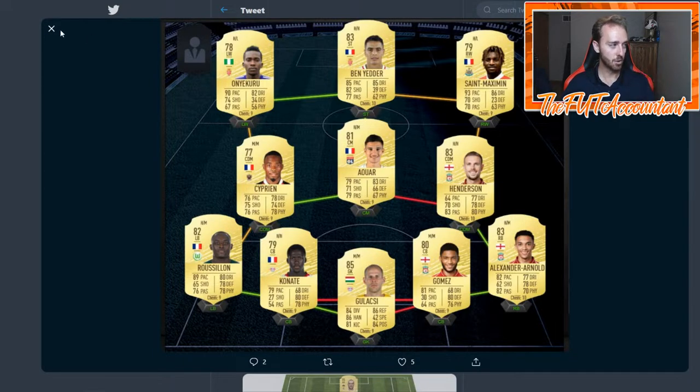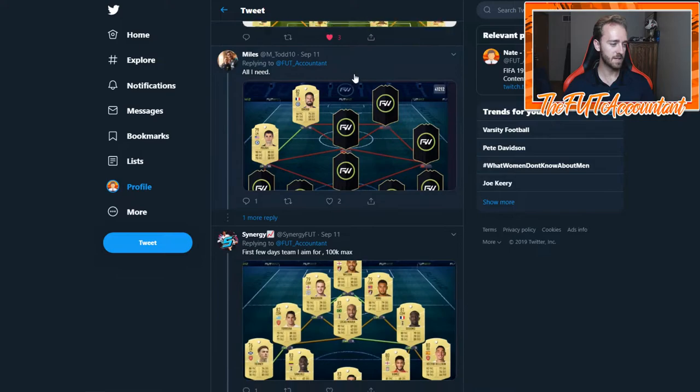Another starter squad from Just Die on Twitter has Ben Yedder, Henderson, Arnold, Gomez, Gulacsi, Konate, Rusilian, Ciprian, Oni Kuru, and Saint-Maximin. A lot of people are looking at that Saint-Maximin card. This is a nice hybrid squad with some Ligue 1, some French links into a Bundesliga left side in defense, and some Premier League as well — three different leagues, a bit of a more expensive squad.